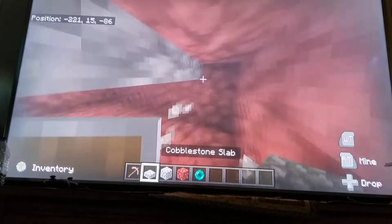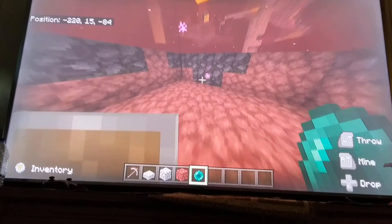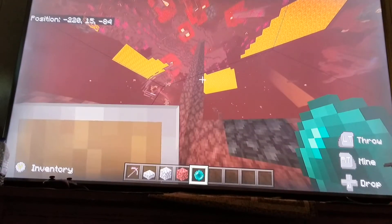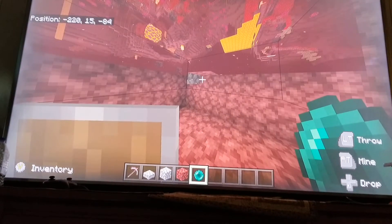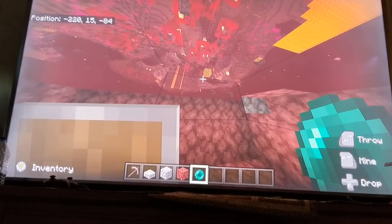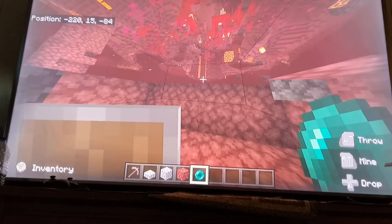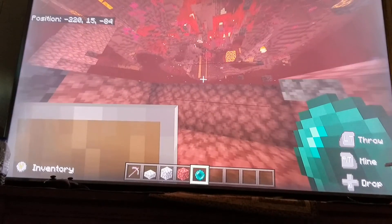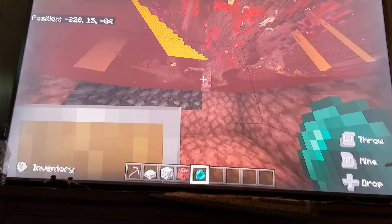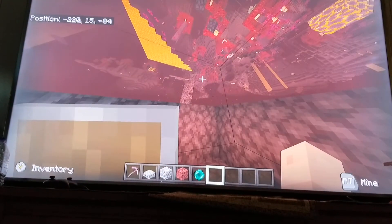Start right there and then teleport right here with the ender pearl, and look up. You can now literally find ancient debris way more easily. And guys, if you want another x-ray glitch, comment down below — you can literally find ancient debris really easy.